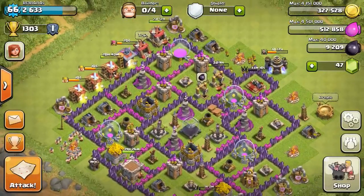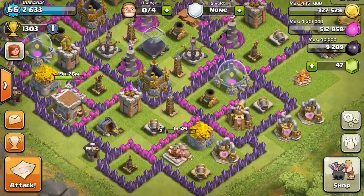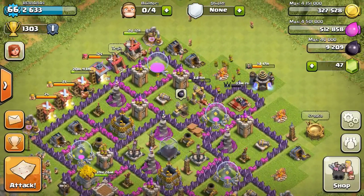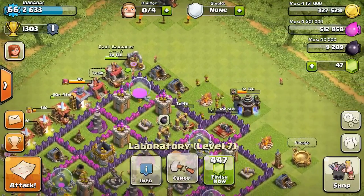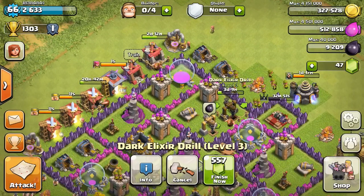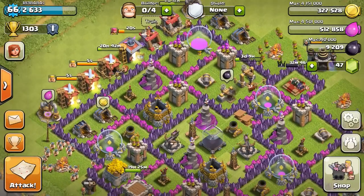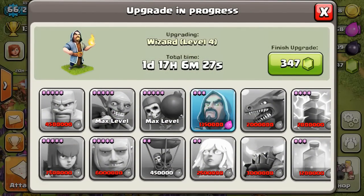That was like 2.25 million elixir. So I canceled that and decided to go ahead and level up a dark elixir drill instead. I have my dark elixir barracks going to level 3, which means I'll be getting valkyries — should be pretty tight. And I'm going for level 4 wizards too. It's only going to take three days and it was pretty cheap on elixir. So next I'm going to get this elixir storage, and then one more I'll have to max out. It's going to take a couple of days.